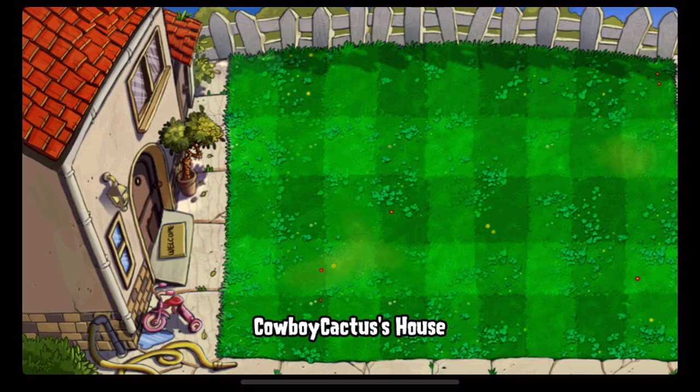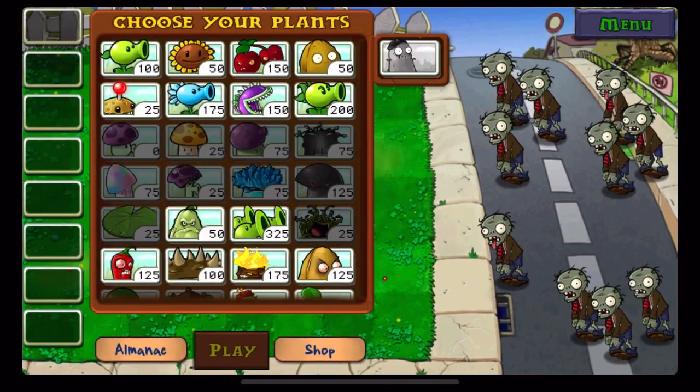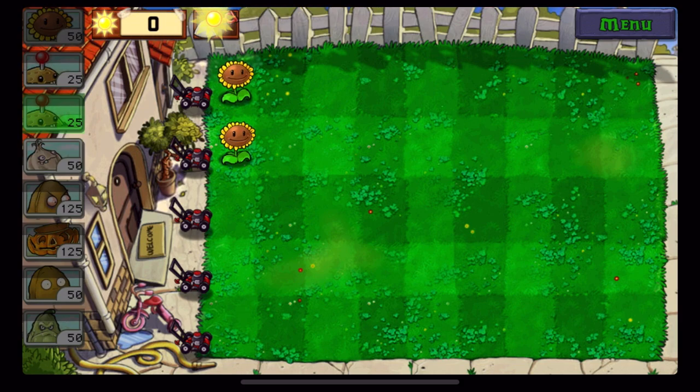Alright, what other achievement could I go for? We're just gonna try to kill 10 zombies with a lawnmower, which means we're gonna use the exact same level and basically the exact same plants. I think I'm gonna have to just accept defeat on this level — well, no, I could complete it but it would be incredibly challenging. Maybe with the squash — nah, I don't think I'm gonna try.